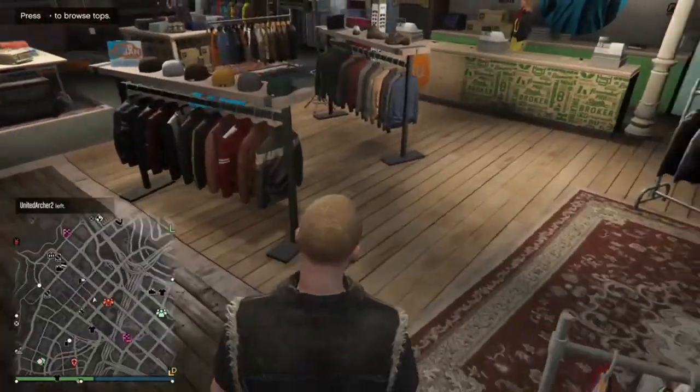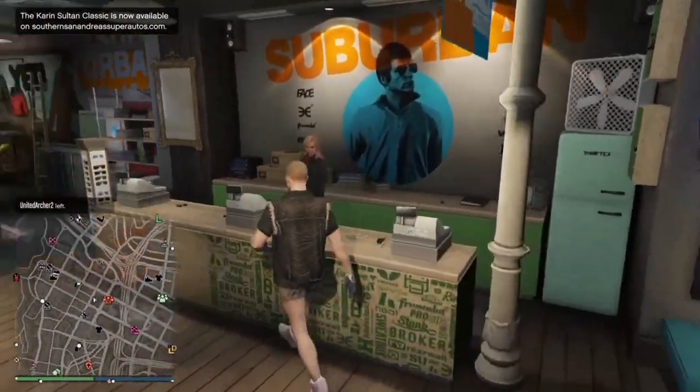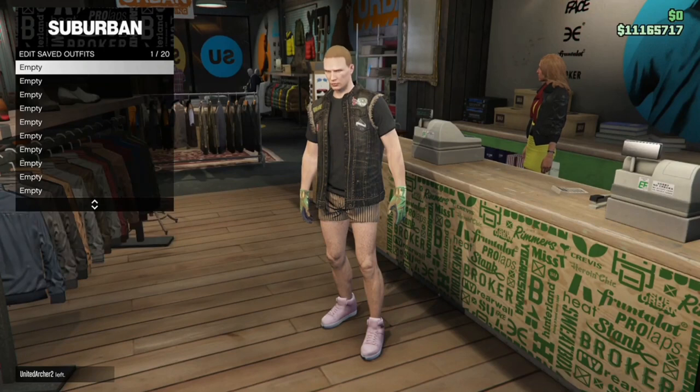When you save it, make sure you save it in the empty slot that's on your main character. So if the outfit that's on your main character is saved in slot 20 or slot 12 or whatever, you'll just save this in a different slot.